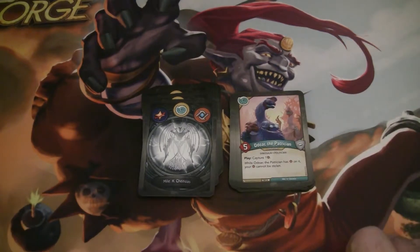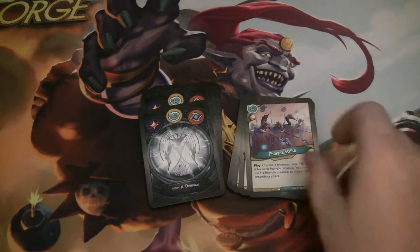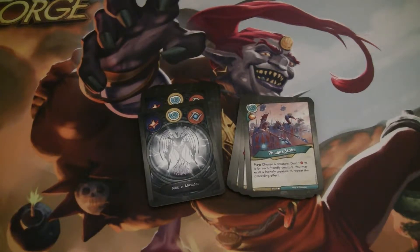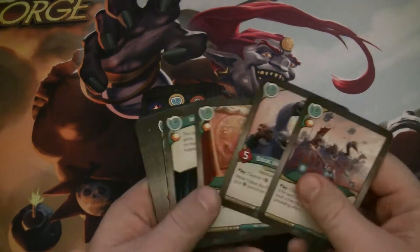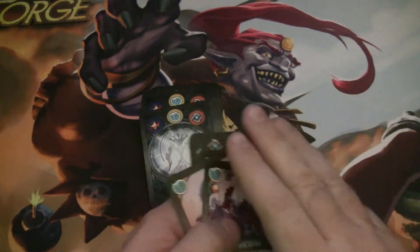Odoak the Patrician is more steal hate — a five-power dinosaur and politician. When you play it, it captures one Amber, and while it has Amber on it, your Amber can't be stolen. This is a good ward target, along with the Edais. Phalanx Strike is an action with a bonus Amber — when you play it, you choose a creature, deal one damage to it for each friendly creature, and you can exalt a friendly creature to repeat the effect. If you exalt a creature with Imperial Scutum on it, that mitigates the risk substantially. We have two of those.